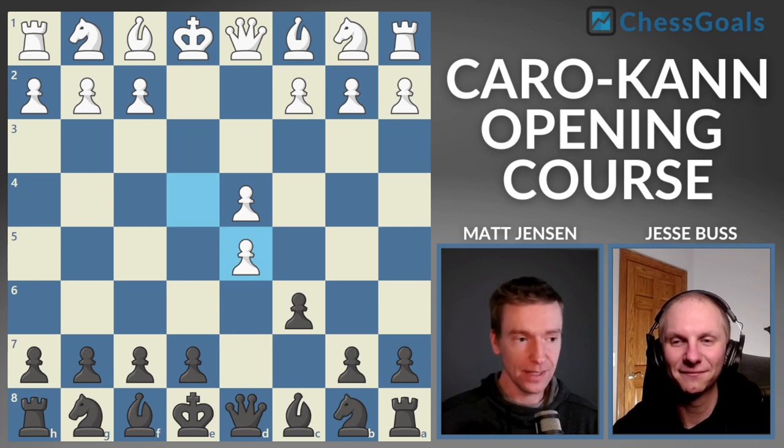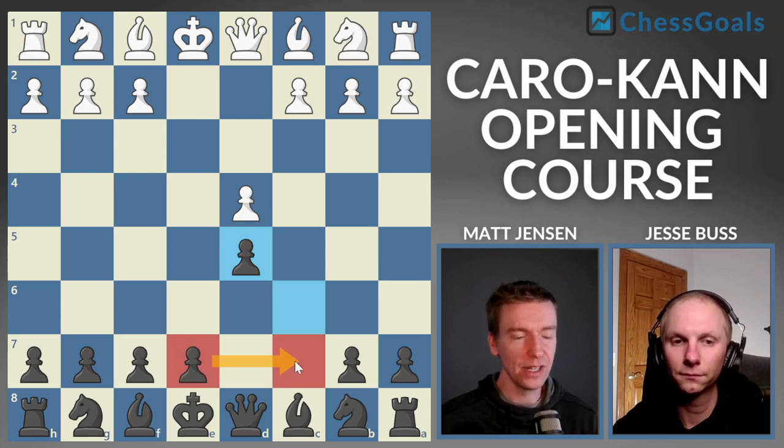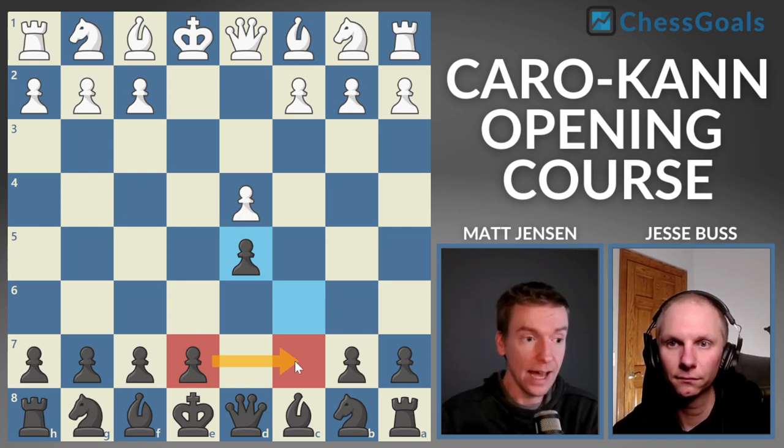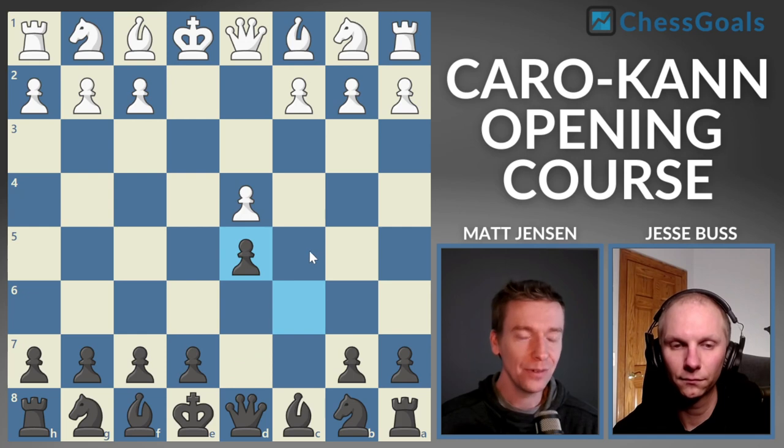Now we're getting into something a little more exciting. E takes D5 is the second most popular move. C takes D5. Let's take a moment to compare this position to the French exchange — the Caro-Kann exchange is not the same as the French exchange. In the French, after the trade everything is completely symmetric. This is a Caro-Kann exchange and there's actually a lot of fight in the position. There are two common ways white can play: either C4 — the Panov attack — or a quieter C3.